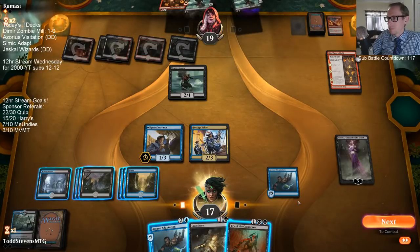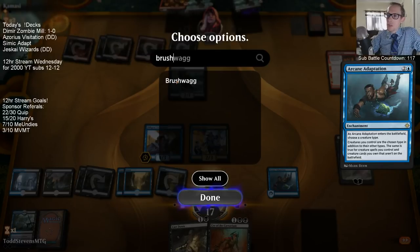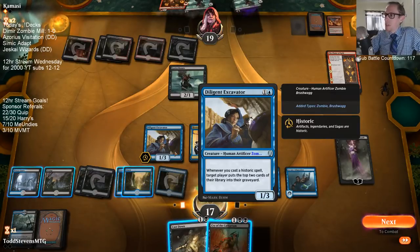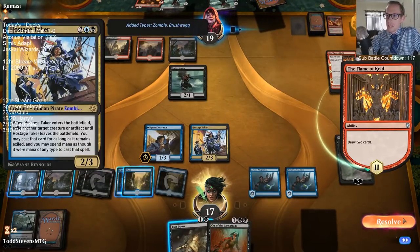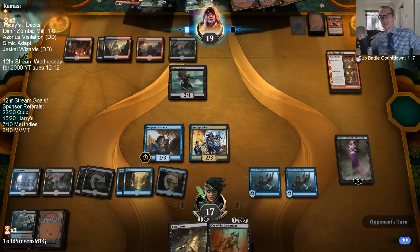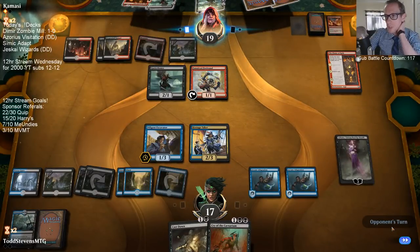Chart a Course is just draw two because we discard the Sentry, or we can just keep the Sentry and make it a two-mana 2/2. Chart plus the Sentry is nice but in this matchup we may just need to cast it. I should Charter Course first because that gives us more information for what we need to Discovery and keep. We don't need double Arcane Adaptation against a red-black deck - they're just not going to be killing our Arcane Adaptation. So we'll just discard one of those.